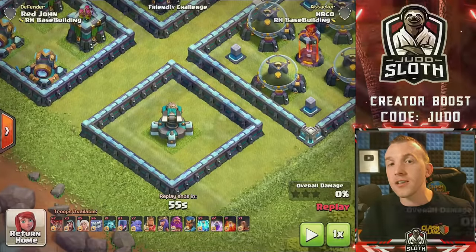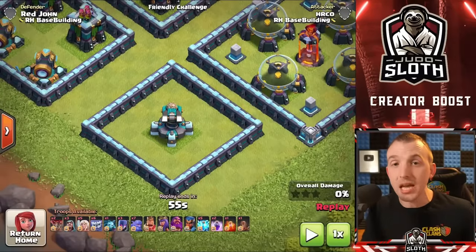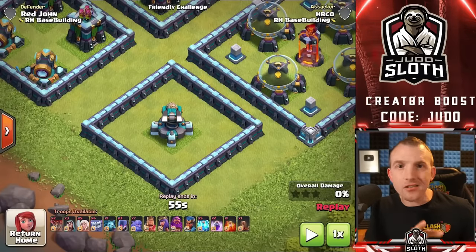You can hide a spring trap in the single tile spaces in a 9x9, but its main weakness is that E-Drags can chain in any direction to your defenses. The 9x9 compartment size can also be used to isolate a single defense — this will be a major defense depending on your town hall level. All of these tips are relevant for all town hall levels.